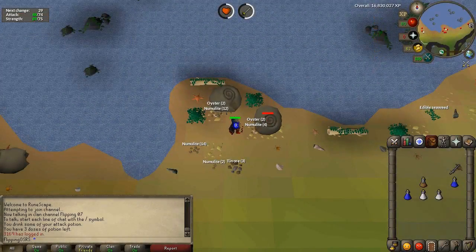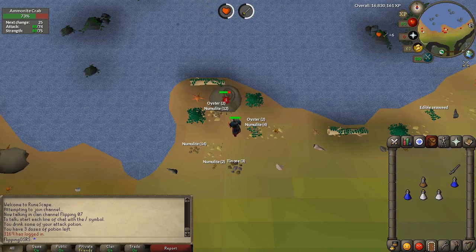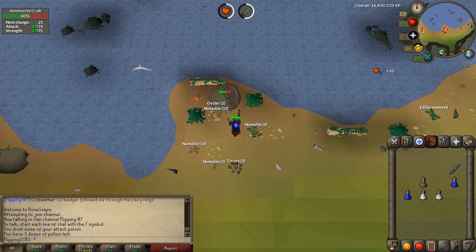Hey guys, welcome to a brand new video. Today is episode number 33 of my Road to One Bill series. We're actually at the Ammonite Crabs to start this off. I've been AFKing here a lot since Fossil Island came out. It's really good training and a decent way to get fossils, at least if you're semi paying attention.